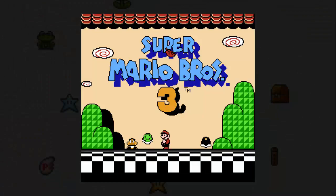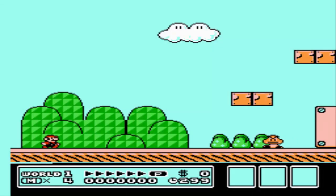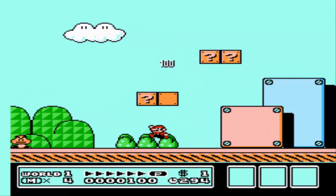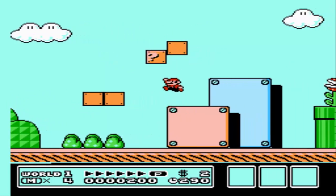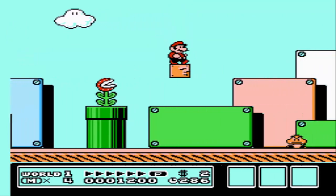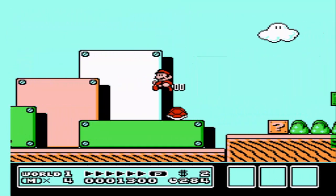Super Mario Bros 3 was undoubtedly one of the most popular of the Mario games and seems to hold a special place in the hearts of most retro gamers. Since we all played the game to death, it's only natural that we can't forget those cheats. In particular, the warp whistle locations.